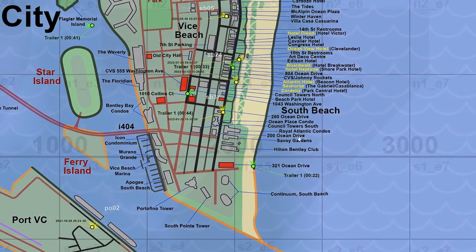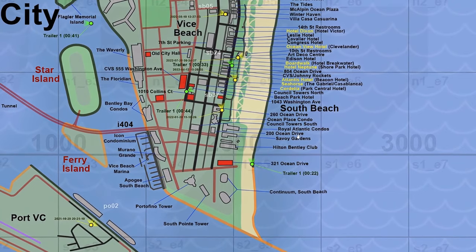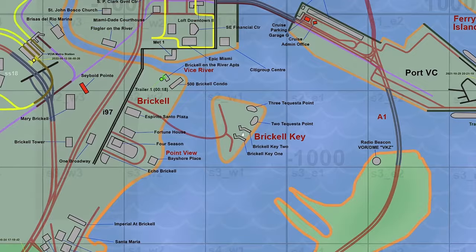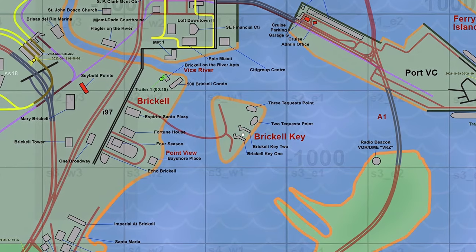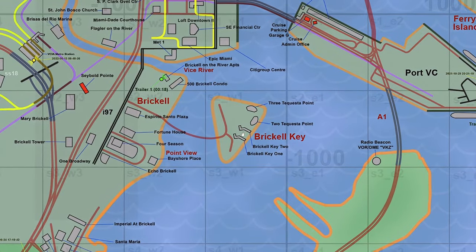Regarding the Vice Beach area, new buildings have been added based on recent evidence, including 200 Ocean Drive, 260 Ocean Drive, 1043 Washington Avenue, Beach Park Hotel, and Council Towers North. Over at Brickle Key Island, two new buildings — Brickle Key 1 and Brickle Key 2 — have been introduced. Additionally, corrections have been made to the names of the Tequesta Point locations, accurately reflecting their respective positions.